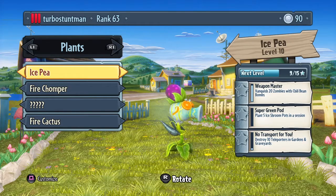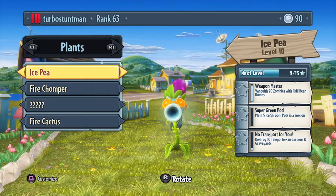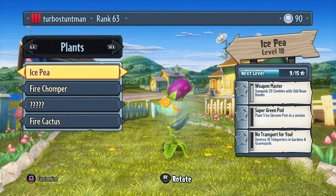Next up is Ice Pea. Like the Fire Pea, he can freeze. It doesn't do as much damage as the regular Peashooter, but it's really good because it slows them down. It can slow them down and it could freeze them.